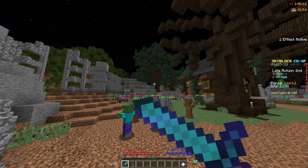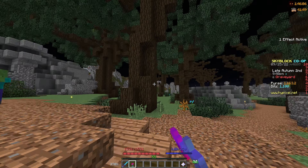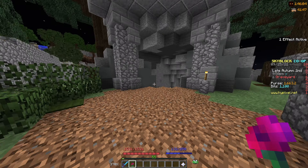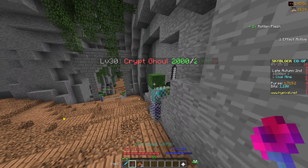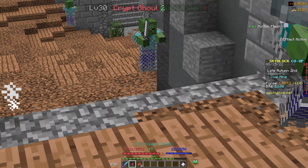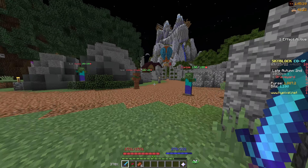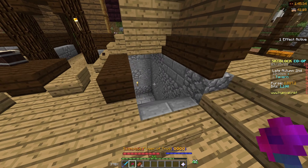Now our second method is going to be farming crypt ghouls. Where crypt ghouls are is just past this graveyard place, and down here under the graveyard, crypt ghouls spawn, and they're so easy to kill. With essentially no armor or anything on, I'm doing like 25,000 damage. And if you want even more XP, while you're farming crypt ghouls, you can be doing slayers.